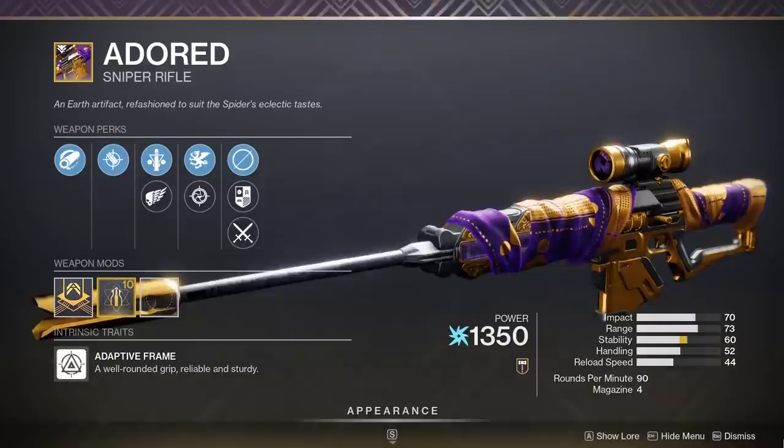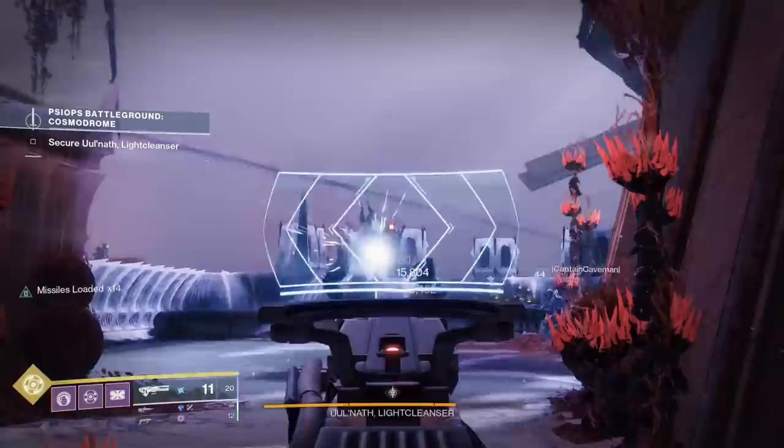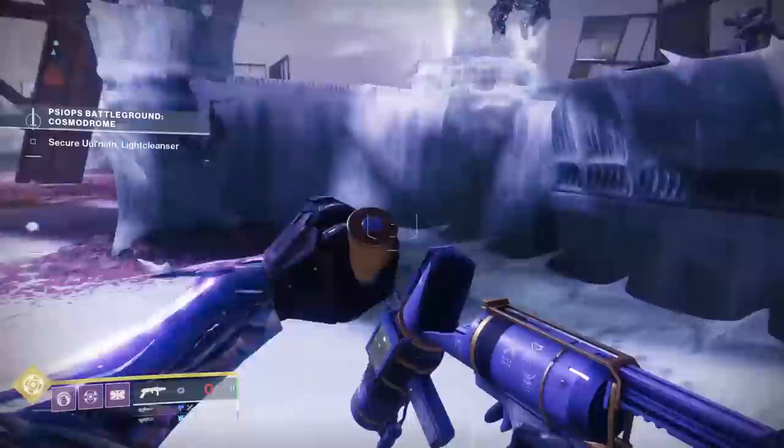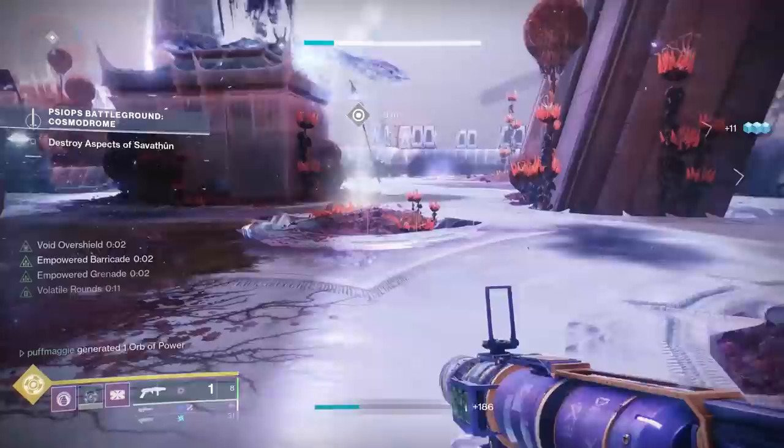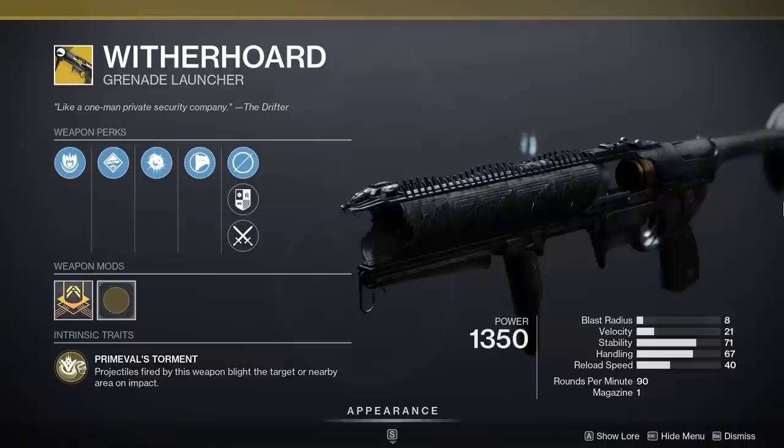Next, any sniper rifle with either Triple Tap and Vorpal Weapon, Triple Tap and Firing Line, Fourth Times the Charm and Firing Line, or Fourth Times the Charm and Vorpal Weapon — any combo where column three gives you ammo back for landing crits and column four gives extra damage. Options include the Adored and the brand new Fugu 55. Go through your vault and find any sniper with those perk combos. If there's a boss encounter where you can do big damage from far away, those legendary snipers will do great in a damage phase.